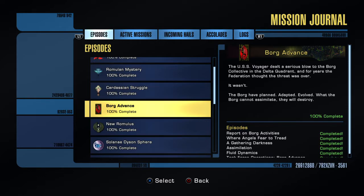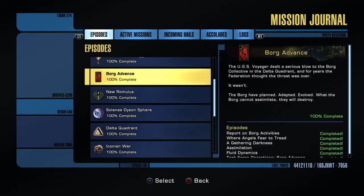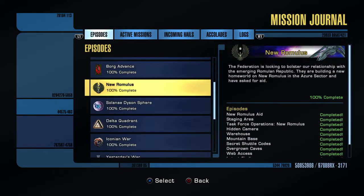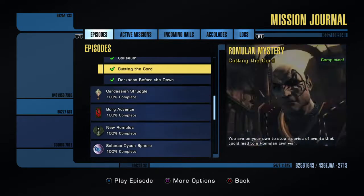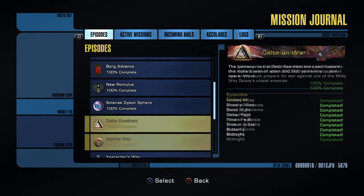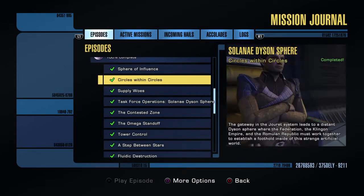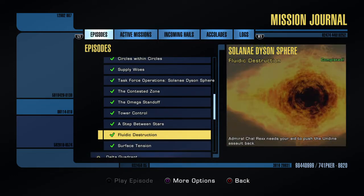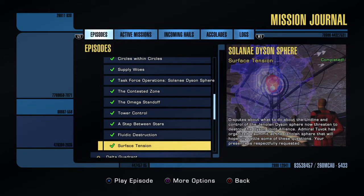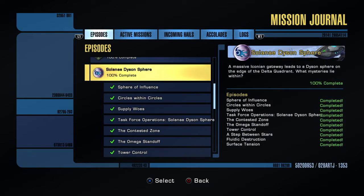The Borg Advance is also just four missions long. New Romulus I've already done — I combined that with the Romulan Mystery and Cloaked Intentions. Most of these arcs have only like two or three actual story missions. The Sphere of Influence, A Step Between Stars, and Surface Tension are the only three actual story missions in this entire list. The rest is literally just a tour of a zone to show you where you can grind for dil and marks. That's it.